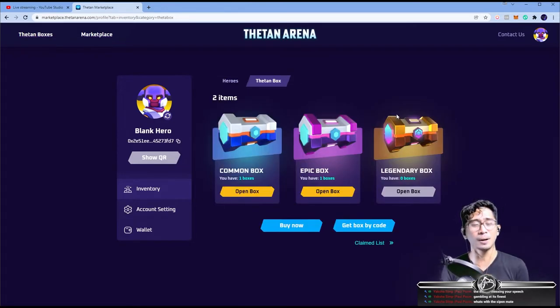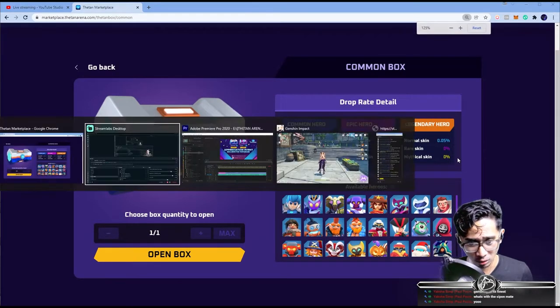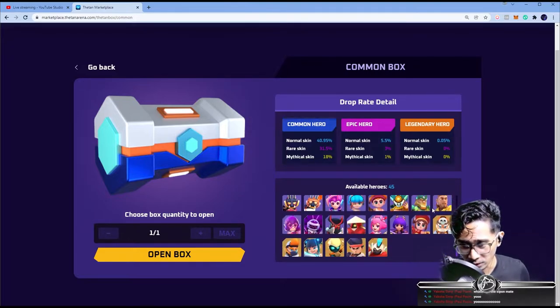Inventory, Thetan Box. Here we go — I'm scared, I'm really scared. I'll be happy with anything as long as it's Epic. Ideally Assassin or Tank. We're opening the common Thetan box. It's taking a while, as it should — filtering out. Press any key to open. There's no pity system here. We're going to press L for Legendary. Come on, give me something good.